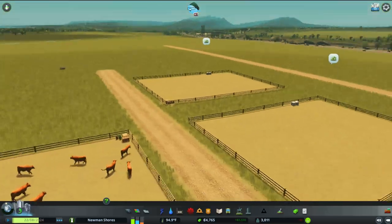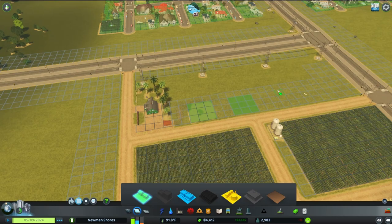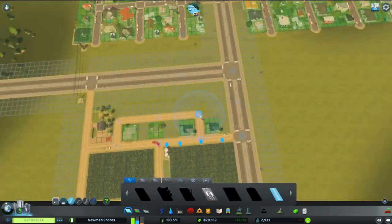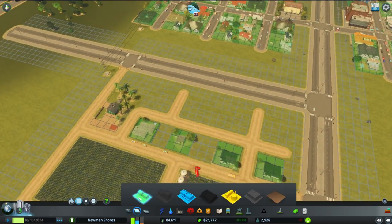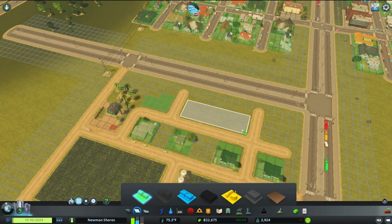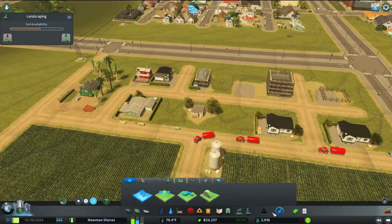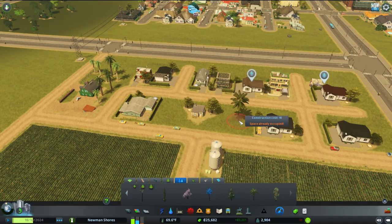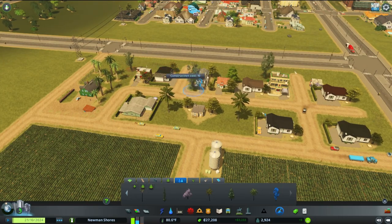Then we run out of money, so we have to let the game run a little bit. We've got plenty of income coming in, so it's just a matter of time. I decided to zone some residential houses in here so you can start getting a feel of what we're going with in this area — a nice blend of residential and industry. The dirt roads are going to stay in this area because I think it makes it just feel more country-like here.